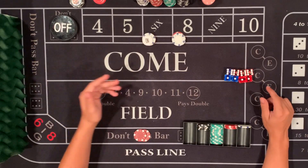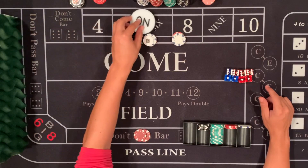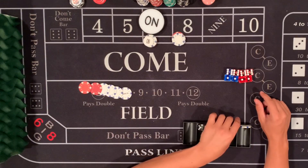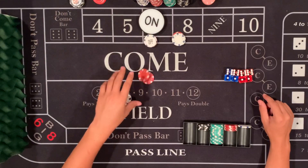If you throw a 6 or an 8 and get paid on it, the point becomes a 6 or an 8. You get paid $14, and you simply take down your don't, take the $14 profit, and turn off. Easy, easy, lemon squeezy.